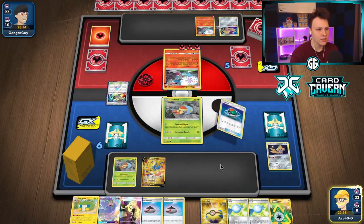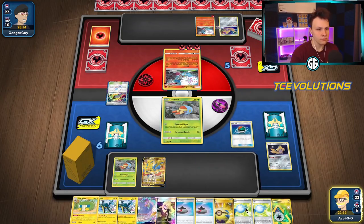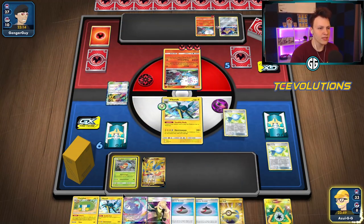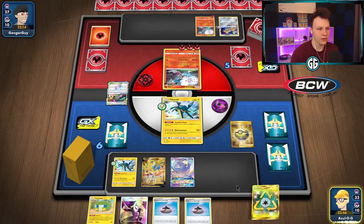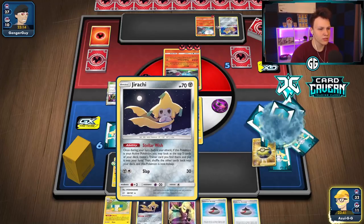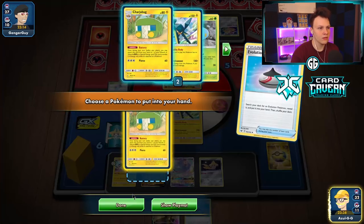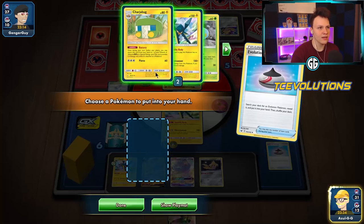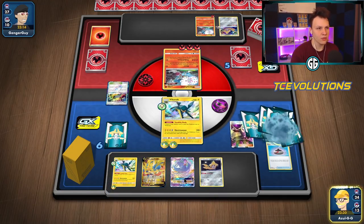Grubbin goes to the active. Testing out this Lure Ball — two heads, exactly what we wanted. Candy this guy. I'll quick ball away the Recycle Energy because I don't think we're going to need it this game — they probably don't play Absol. I'll get the last Jirachi in here. We do have both Skateboards. I'm going to get the Jirachi, attach with Battery, and Battery to the bench as well — no reason not to thin that out of the deck.